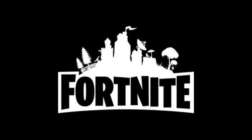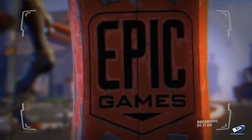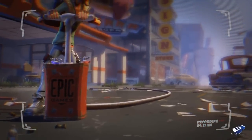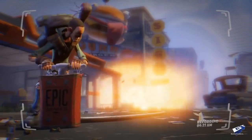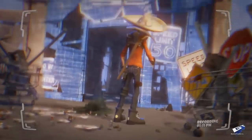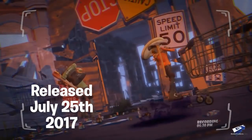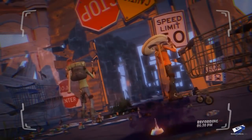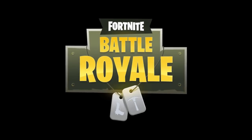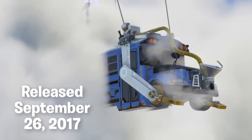Number twenty — some history. Fortnite was first revealed in 2011 with a trailer played at the VGA Awards. It wasn't until July 25th, 2017 that Fortnite was actually released, so we saw that trailer six years before the game came out. Fortnite Battle Royale didn't come at launch either — we had to wait three extra months to get that mode.